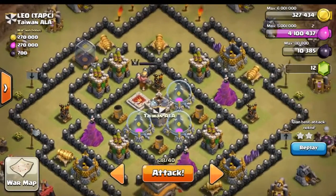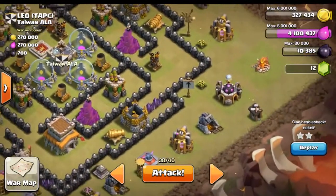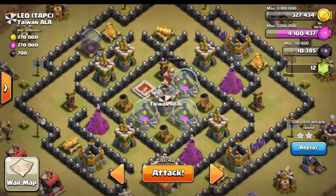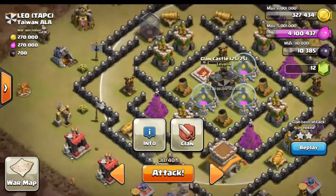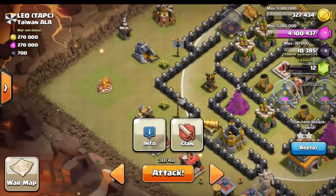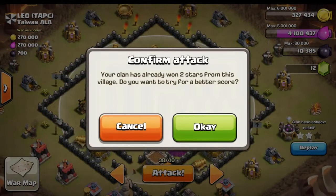He is actually a maxed out Town Hall 8 — pretty much completely maxed, though he still has some walls to do. Looks like he's got the clan castle in the center. Let's check out how far that reach goes — it looks like we can drop our hogs over here and get all those clan troops out and bring them over to the corner.